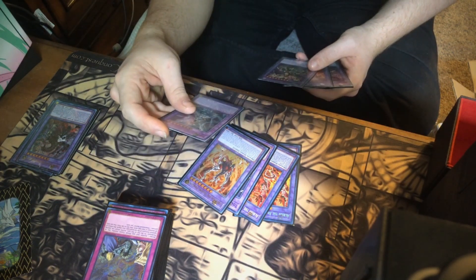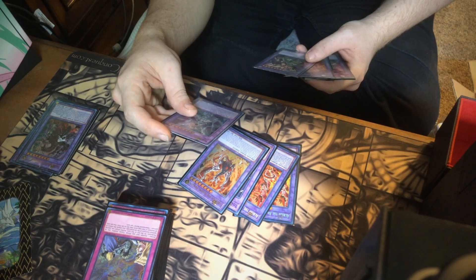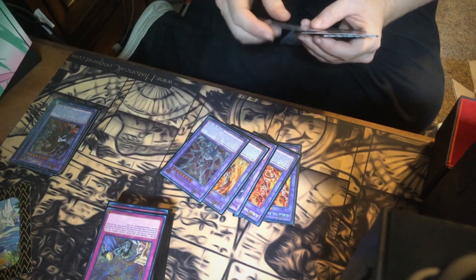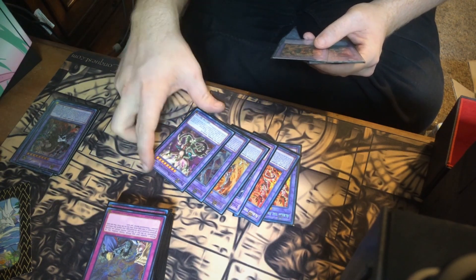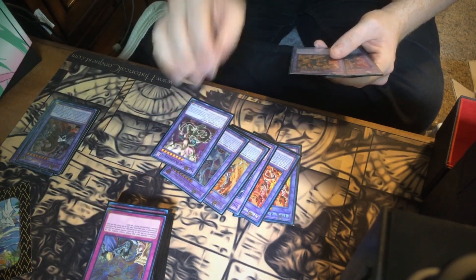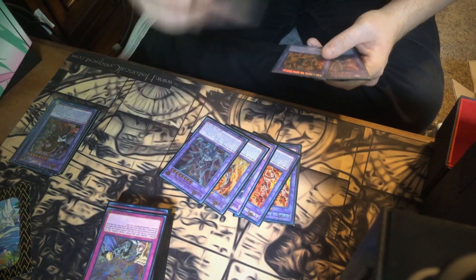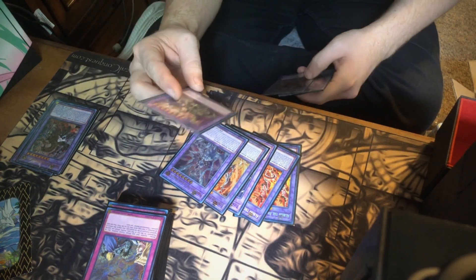Predaplant Dragostapelia is used for an omni-negate. When you summon it you can target one card, place a Predaplant counter on it, and negate its effects — essentially a permanent negate. If the targeted monster is level two or higher it becomes level one as long as it has a Predaplant counter, and the activated effects of your opponent's monsters with Predaplant counters are negated.